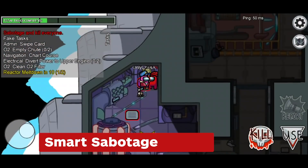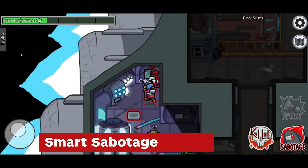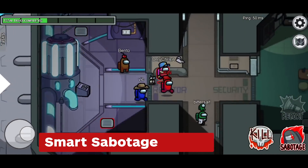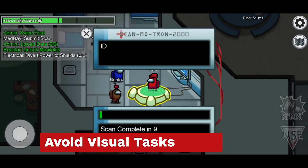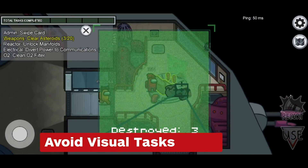Use your sabotage abilities in front of common tasks to give you an alibi for not moving. Nothing looks more sus than someone standing still in the middle of a room or hallway for no reason. You'll also want to avoid visual tasks like the med-bay scanner and weapons, since those come with animations that only activate for crewmates.